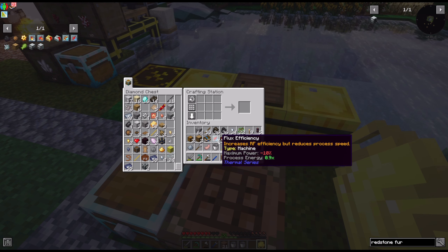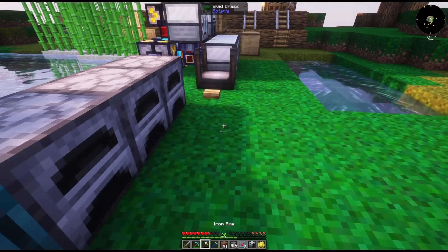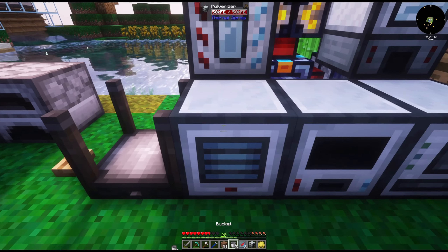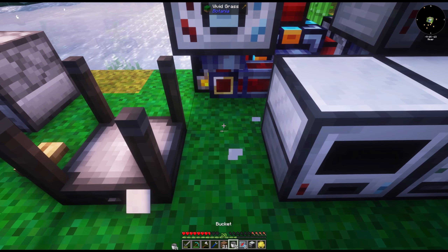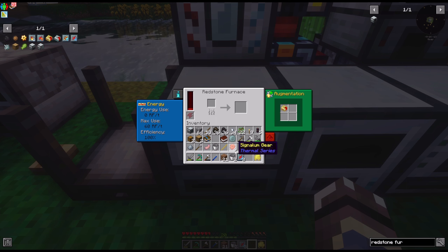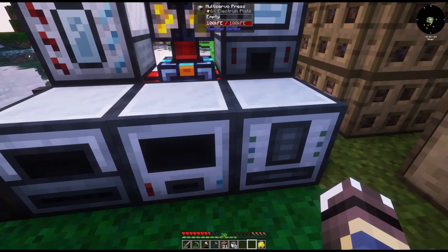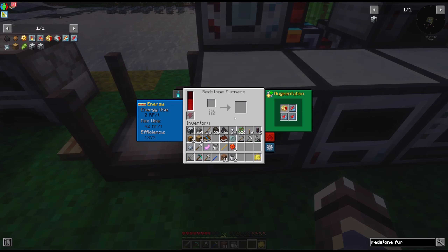For this, what I'm gonna need is these three augments — we already have three of them so I'll leave them as is. I'm gonna take this out for right now, throw this bad boy here, and we are gonna upgrade this. This furnace needs logs.